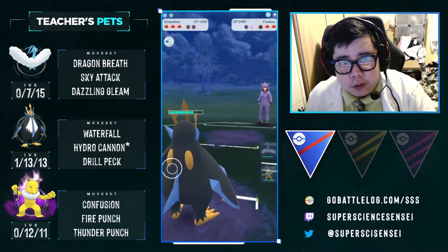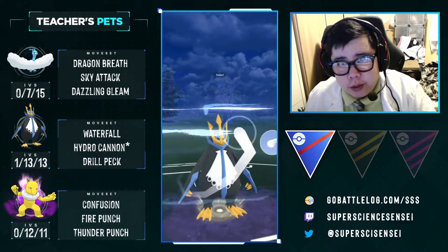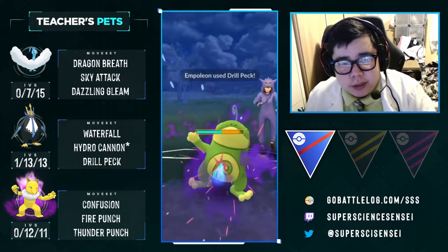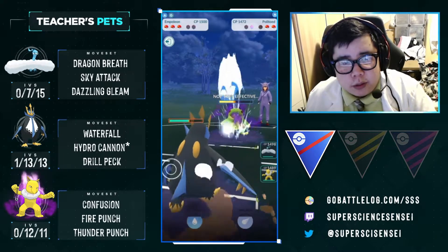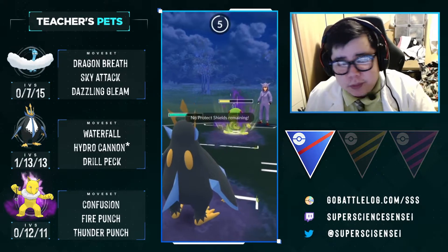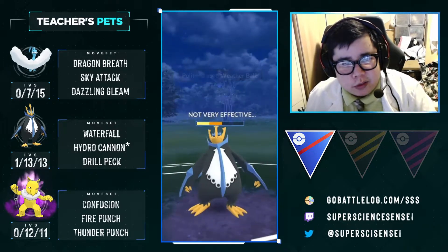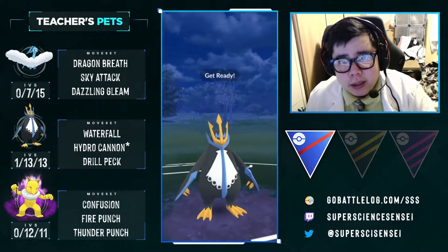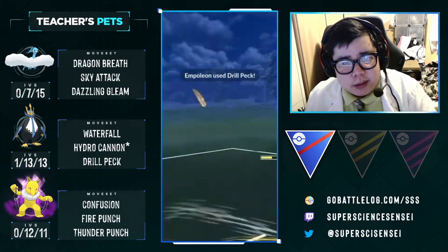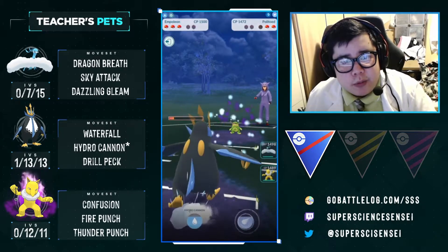We wait to see if they want to come back on the Politoed — we know it has Earthquake, that's why it ran away from the Altaria. Since it is a Water-type, we throw the neutral Drill Peck. This does solid damage; the Politoed isn't the bulkiest, especially with that Shadow effect. We are just going to let our Empoleon die and try to get to two Drill Pecks. There's a bit of lag on stream. They get to a move — they throw Weather Ball instead of Earthquake. I don't know why they did that.